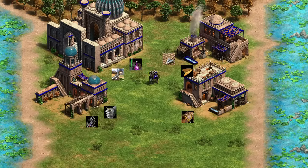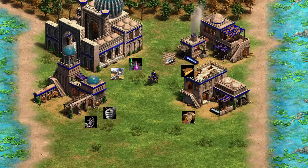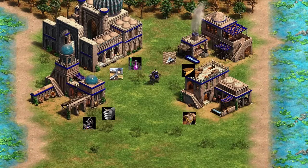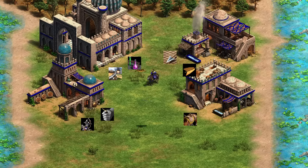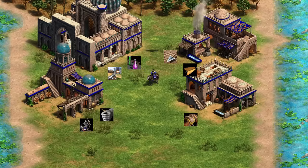Next up, we've got the Cumans. The Kipchak is upgraded like a cavalry archer exactly — it benefits from fletching and Bodkin Arrow, no bracer for the Cumans, all the armor upgrades from the blacksmith, and from the archery range it benefits from Thumb Ring and Parthian Tactics. It does not benefit from the unique tech Step Husbandry though — that only affects cavalry archers being made faster, not Kipchaks.